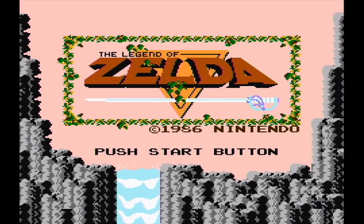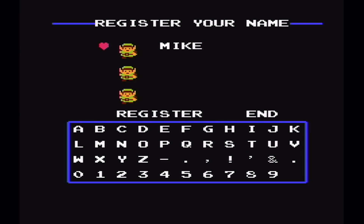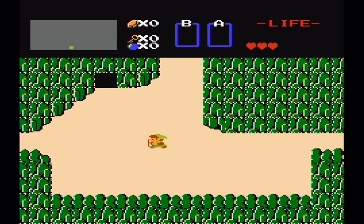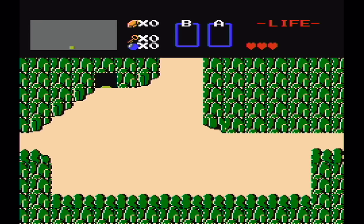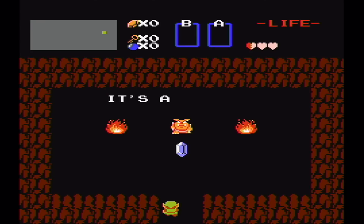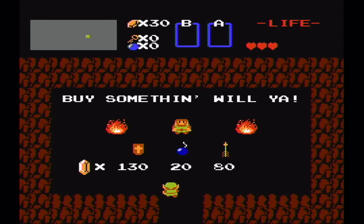Today we'll be starting off with the Legend of Zelda for the NES. The first thing you want to do is create a new save file, call yourself whatever you want, and then go in here. Once you're in here, don't collect the sword and just exit. Find this secret, go inside, and collect the 30 rupees from the Moblin. Go back out, find a shop that sells bombs, and buy the bombs with the 30 rupees you've just found.